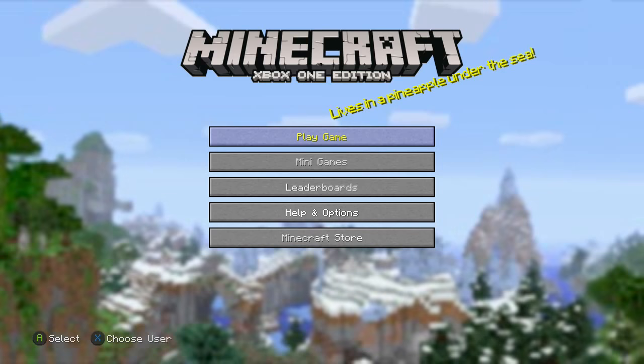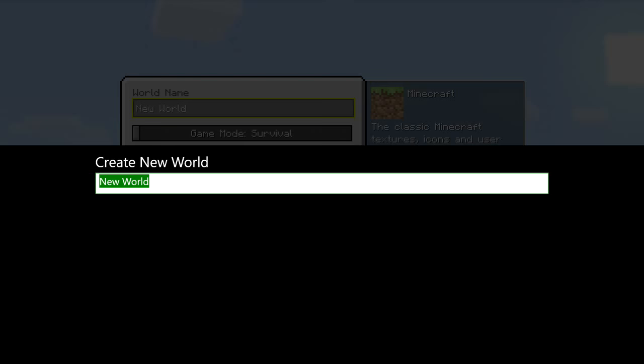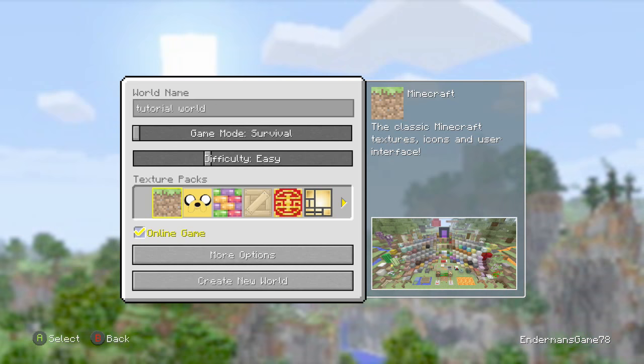So now we are in the Minecraft part. We're playing Xbox One Edition, so first of all you're gonna want to create a new world. Go into create a new world, and we're calling this one 'Tutorial'.